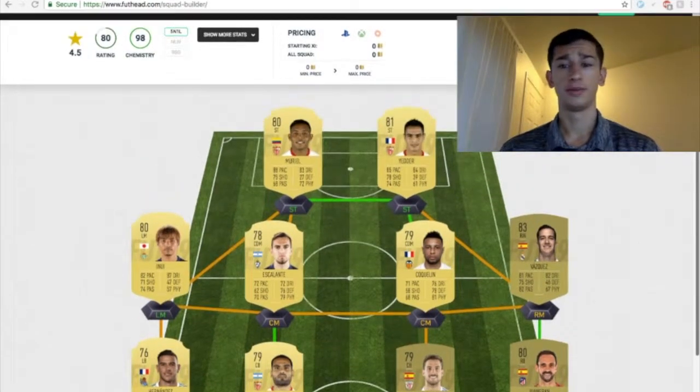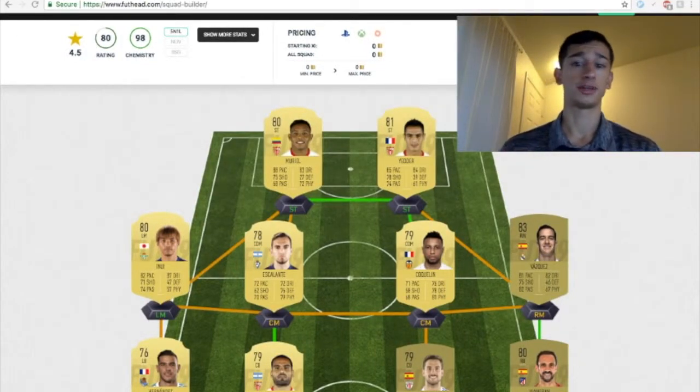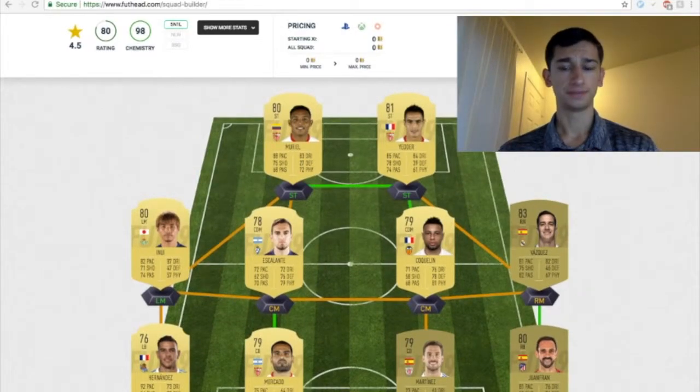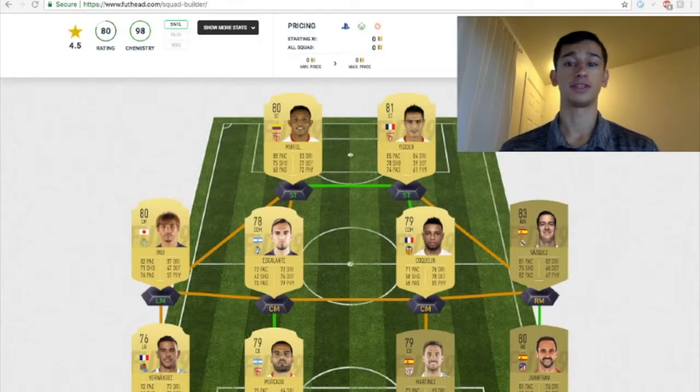I chose two center defensive mids here because you're able to switch it up with any other positions — you could go after some meta cards. Here I chose Conklin and Escalante. Both of them have high defensive work rates, medium attacking work rates, over 70 pace, great physicality, great defense, and decent dribbling. It's really just to take the ball away and pass it off to your wingers or strikers. Conklin could be right around 1,500 coins at minimum, up to 3,000 coins. He is a French player, 3-star skill moves, 3-star weak foot. Escalante I think could be anywhere from 1,000 to 2,000 coins.